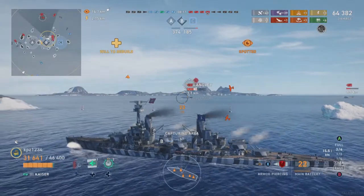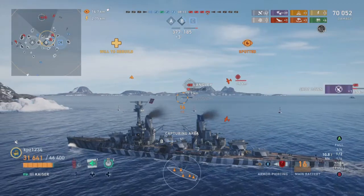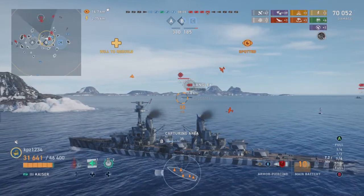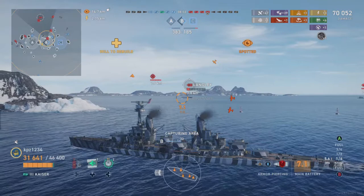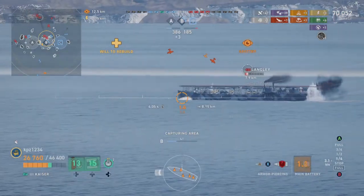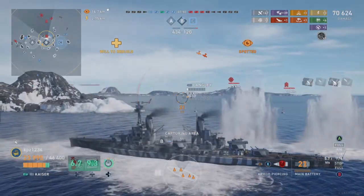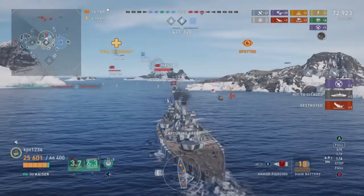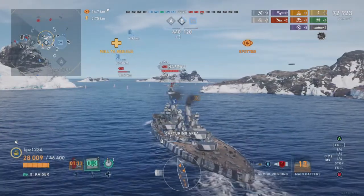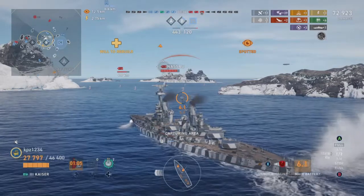Salvo number three and again a bunch of overpens — not great. Maybe with HE you'd get a full-value hit, or maybe if he was angling toward you more. The sheer broadside means these are being reduced in damage. We aim up a little bit — and maybe that was all it took. There is a hit to Citadel as we shoot down two of his airplanes and get the kill. That's like a Gordie Howe hat trick — shot down an airplane, got a Citadel hit, and killed the aircraft carrier. Kill number two.